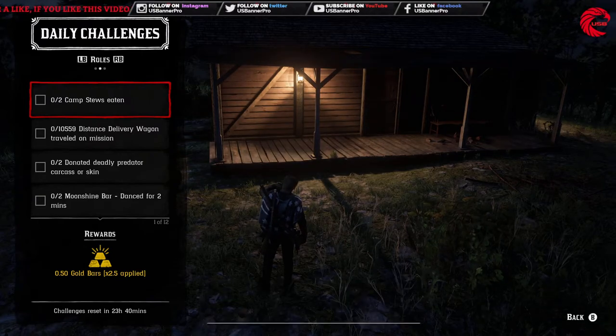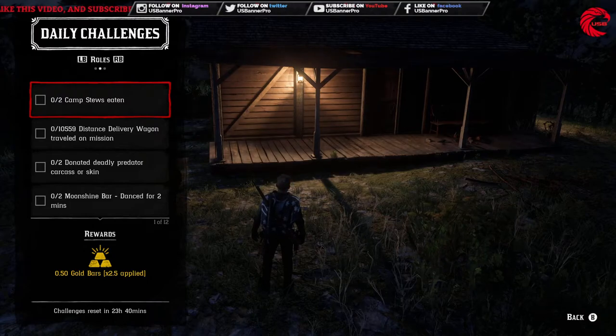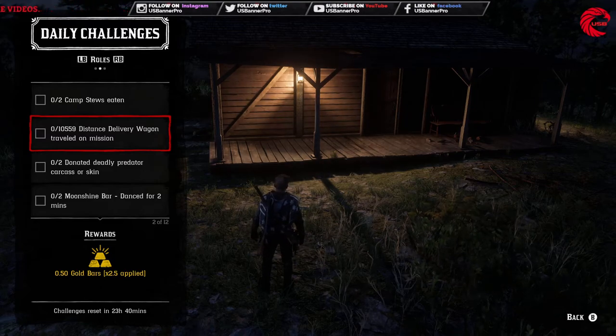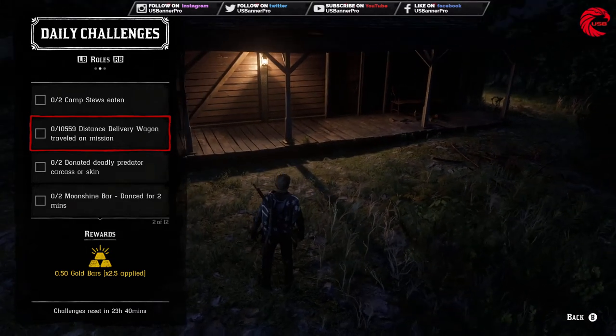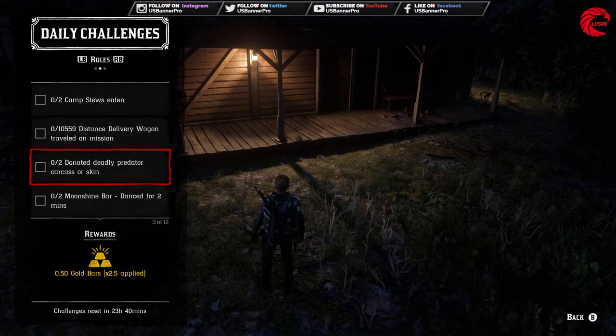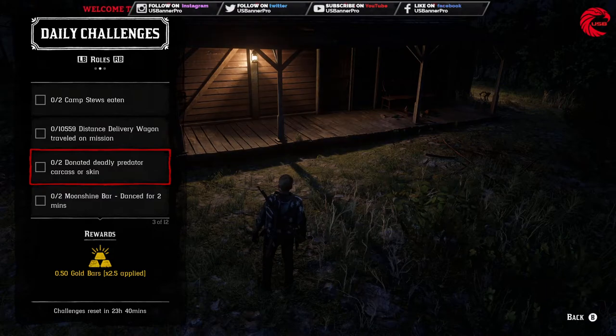For role challenges, we have to eat two camp meals. After that, 10,559 distance traveled on a mission — you have to do a large mission for that with Cripps. After that, donate two deadly predator skins or carcasses to Cripps — you can do that very easily with alligator skins.